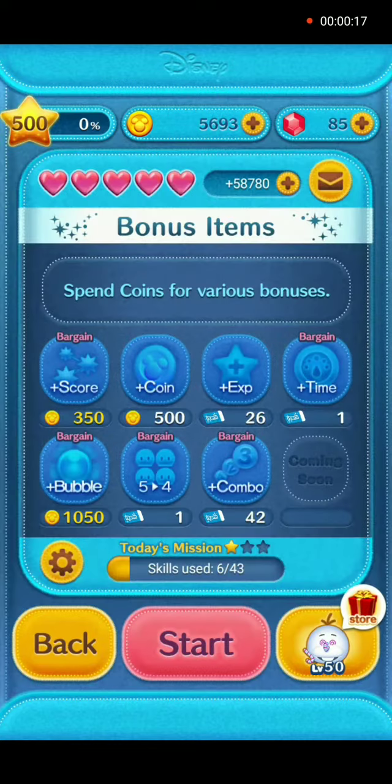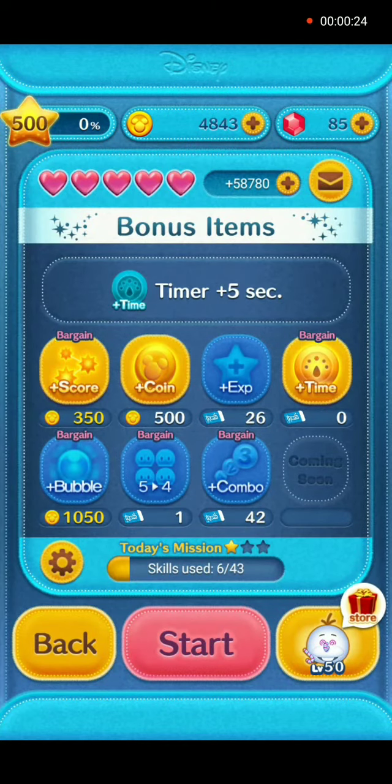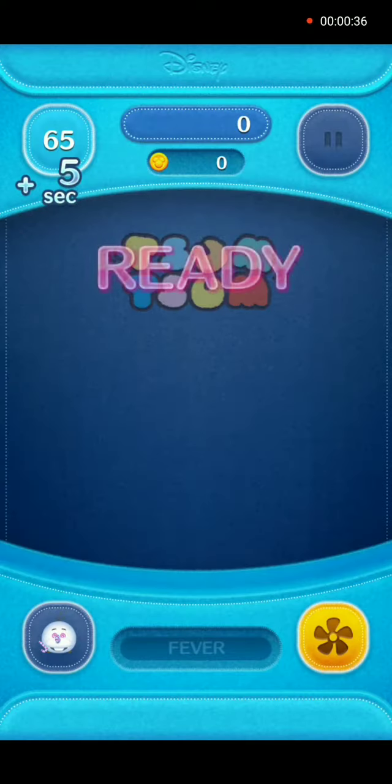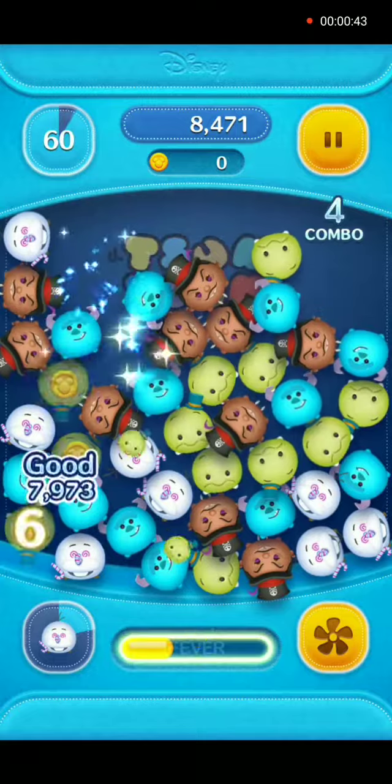We will use Holiday Olaf today. He is at player level max 50, skill level 3. The skill when activated is to clear a horizontal line of Tsum Tsum, and at skill level 3 the range of the line is medium.